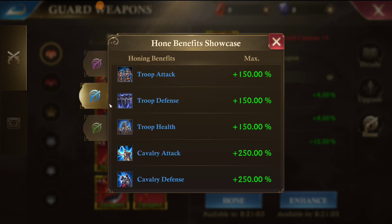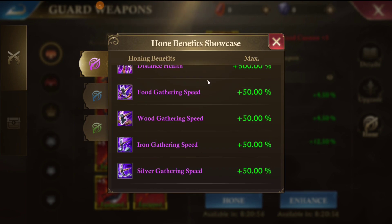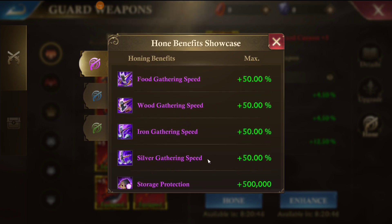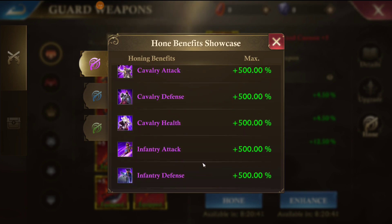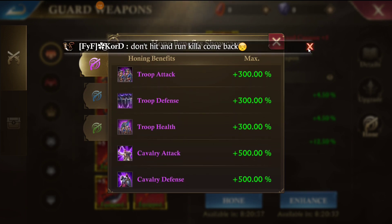The best roll you can get is purple, followed by blue, and then green. So the goal here is to get three purple benefits on each weapon with attack stats. In the future you may want a different set of guard weapons for gathering or other things, but for now you probably want your main stats to be attack stats.